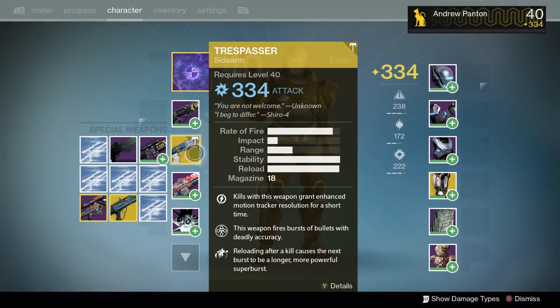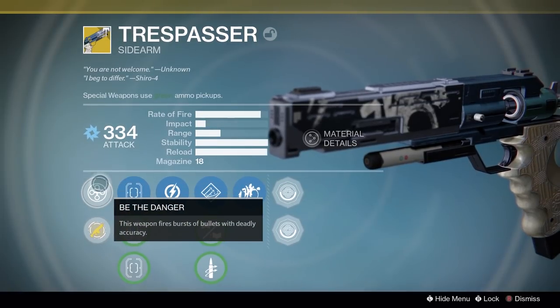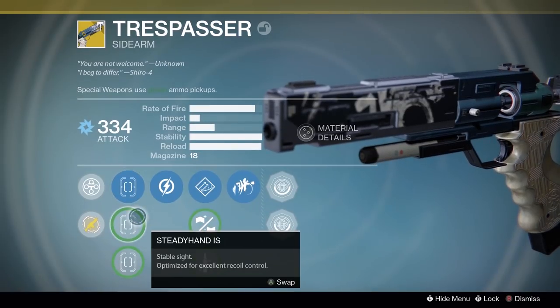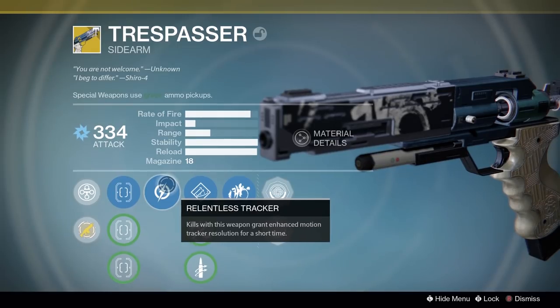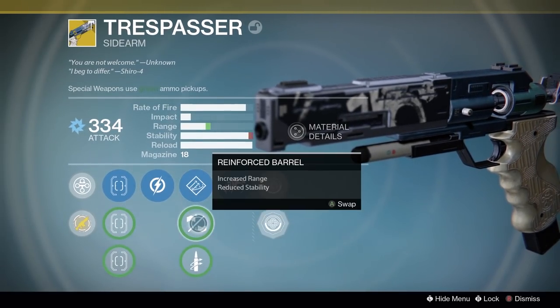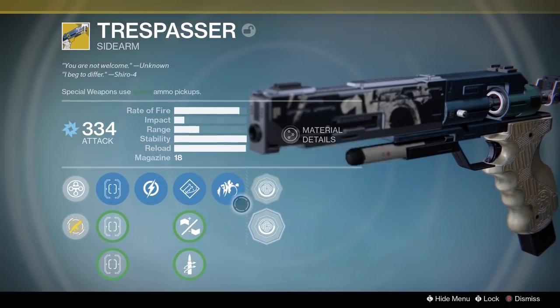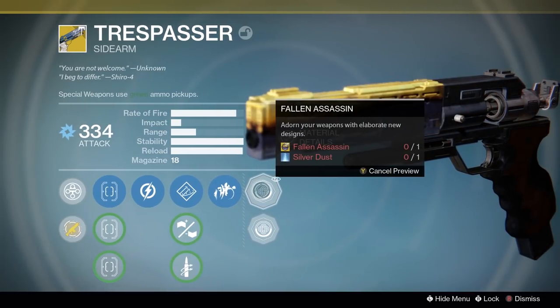Obviously that's a kind of random chance to get it. But this gun isn't released until this new update — brand new. It's supposed to be part of the Rise of Iron stuff. It's a sidearm that fires three shots in a burst. It also has that tracker thing, so when you get a kill the tracker pinpoints a little bit better. Its other ability is when you get a kill and you reload, it'll fire six shots instead of three and it'll do way more damage.